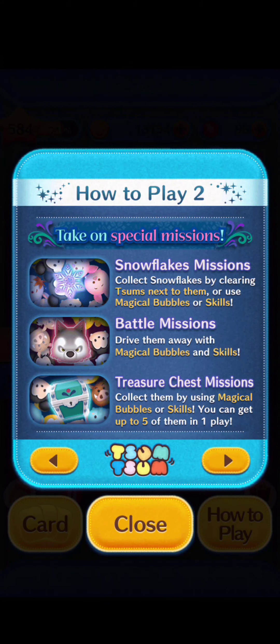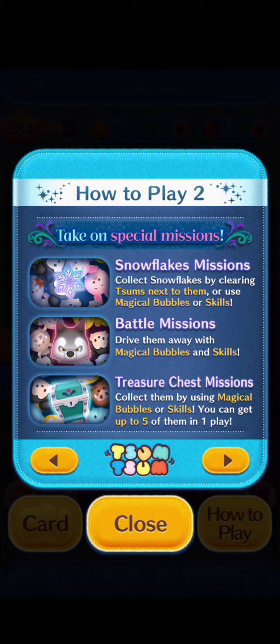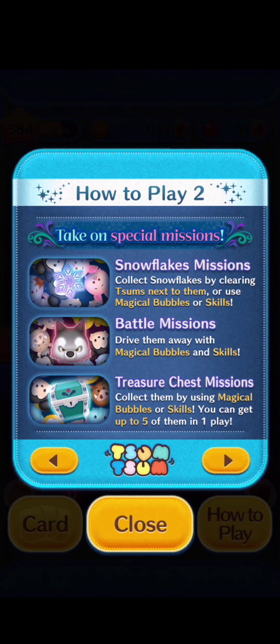How to Play 2: Take on special missions. Snowflakes missions — collect snowflakes by clearing zooms next to them, or use magical bubbles or skills. Battle missions — drive them away with magical bubbles and skills. Treasure chest missions — collect them by using magical bubbles or skills. You can get up to 5 of them in one play.